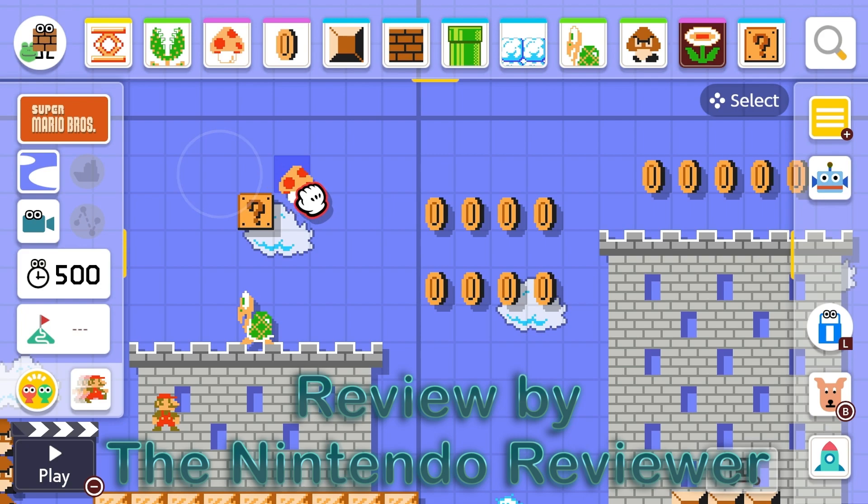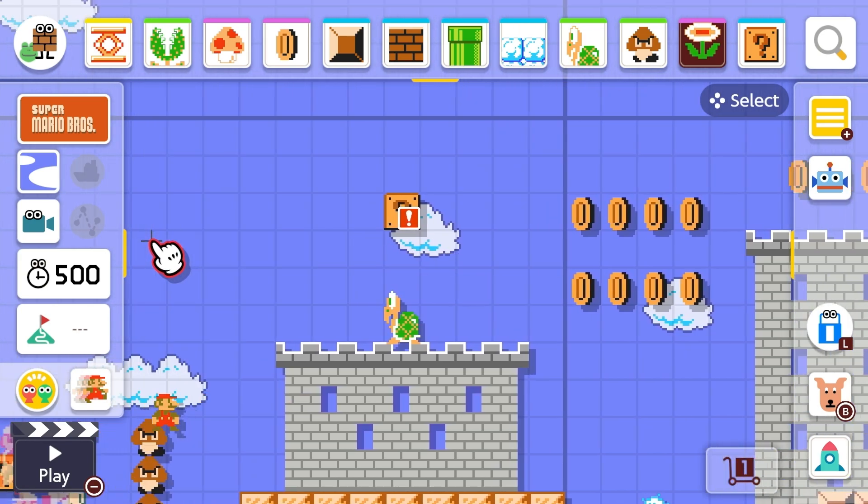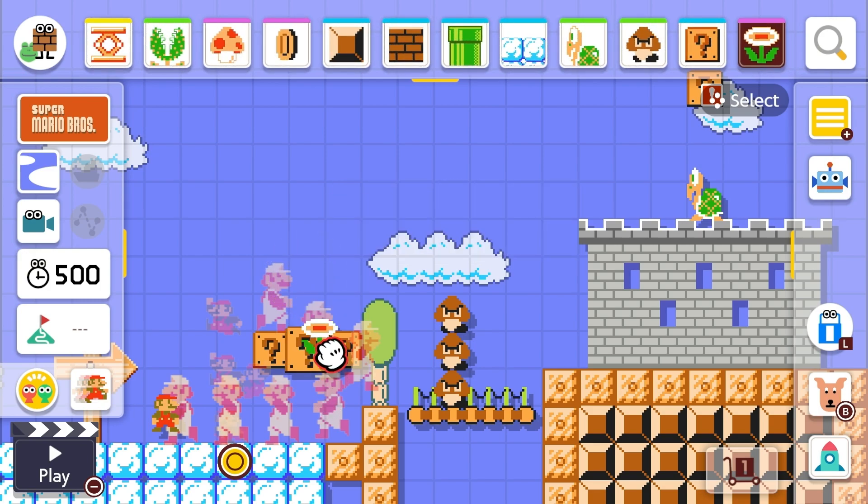Thanks for the intro, Luigi. Super Mario Maker 2 has the same concept as the first game. It's all about using items, characters, and tools at your disposal to make your own 2D Mario levels — a concept that allows for all kinds of creative level designs, some challenging and some full of nonsensical insanity.